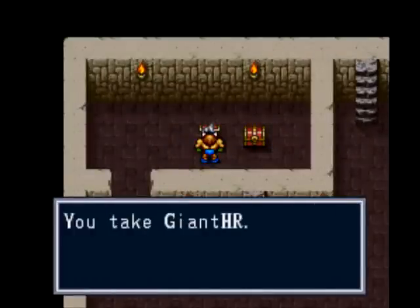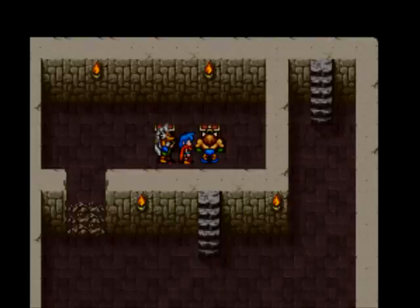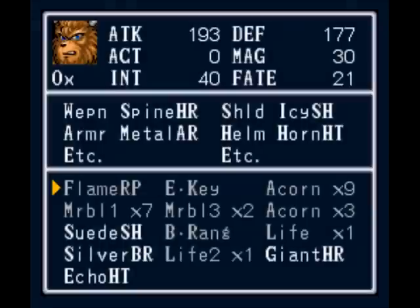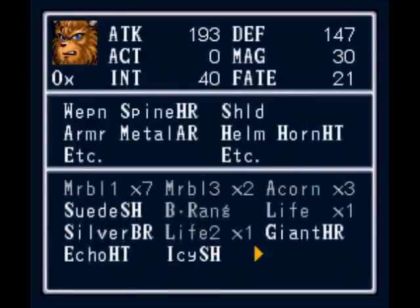Now let's grab some treasure! Giant hammer - if you want to give that to Ox, you can. Let me see, is that a two-handed one? It's a spine hammer, not two-handed, which is one reason why I really like it. Not just for the raw power there.